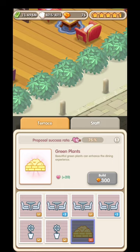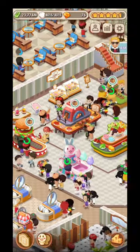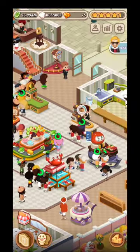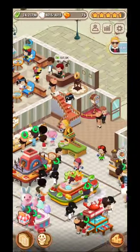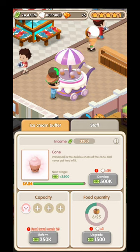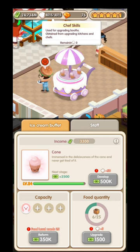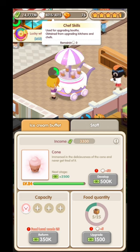Green plants cost 300 gems - really expensive. You have stats to see which booth brings the lowest income. The ice cream booth is the one bringing me the lowest income, so I need to increase its performance. But I don't have skilled chefs right now, so this is a really big problem. This booth will remain at the lowest amount because I consumed my chef skills on other things that weren't as necessary.